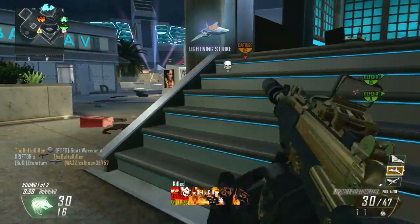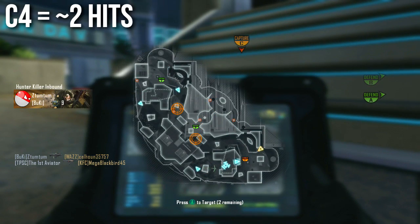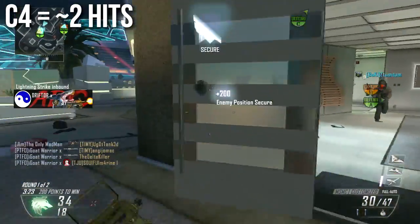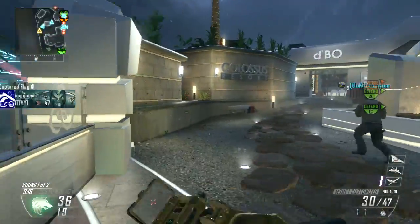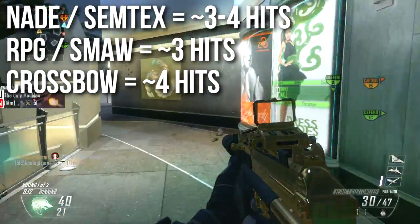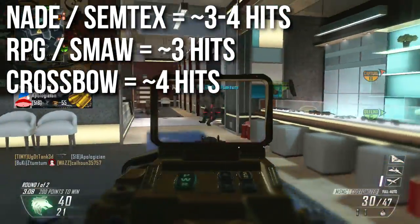C4 is the most powerful explosive in the game aside from killstreaks, and it's going to take approximately two hits to kill even with 35% damage. C4 usually takes two hits to kill; if you're really far away maybe three. Grenades and Semtex are somewhere around three to four hits, depending on your range from the target.